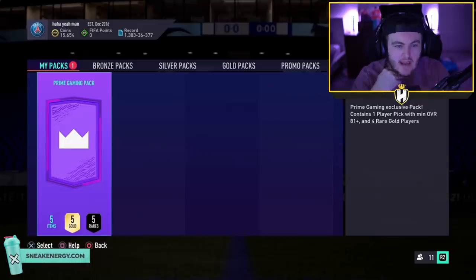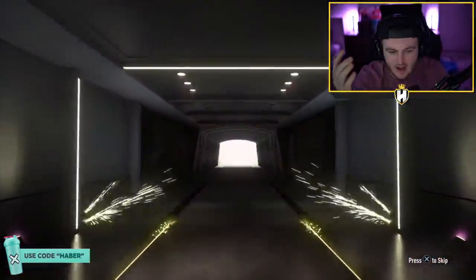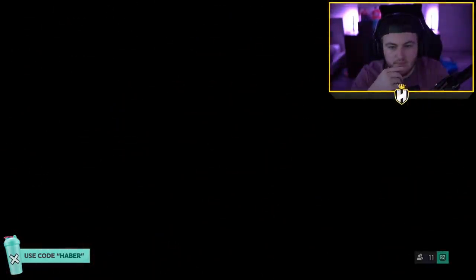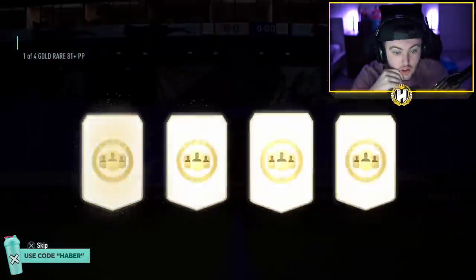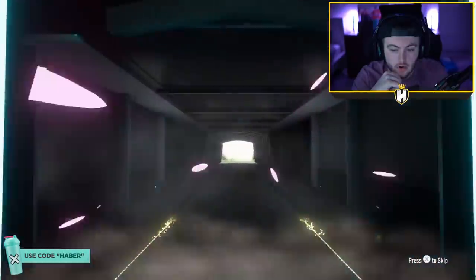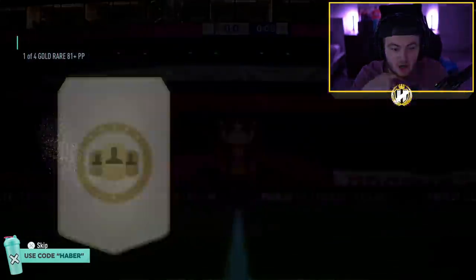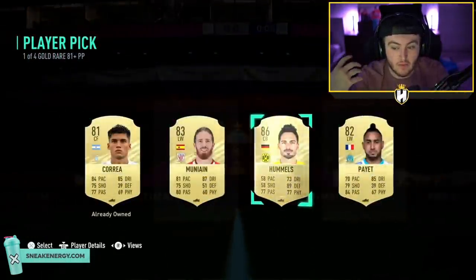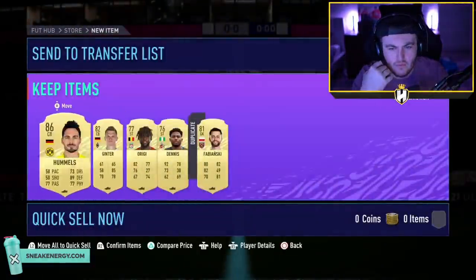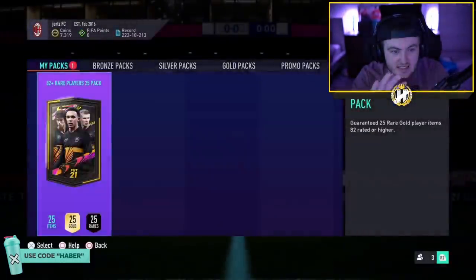Next Prime Gaming pack — it used to be Twitch Prime, now it's just Prime Gaming. Non-board there. In the player pick it's going to be an 82 — nice, things you love to see. Joey's Prime Gaming pack and he's got an 82 plus as well, so double the fun. An on-board in the prelim. It's going to be an 82 Ginter, which means it's at least higher than an 82 in here. 86 Hummels — not bad, good fodder, we'll take that.